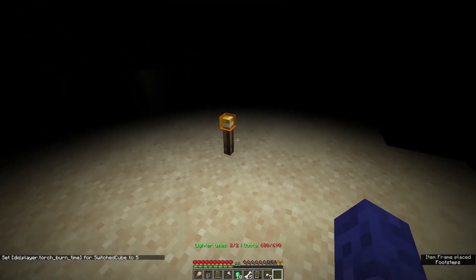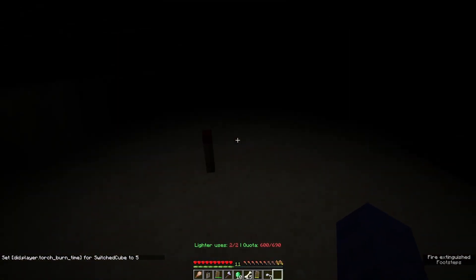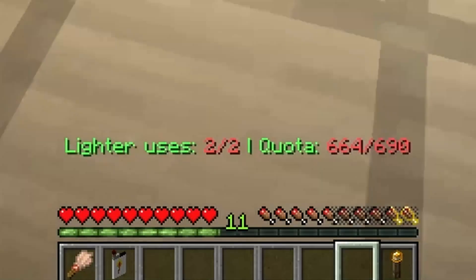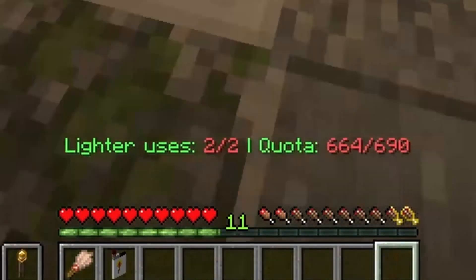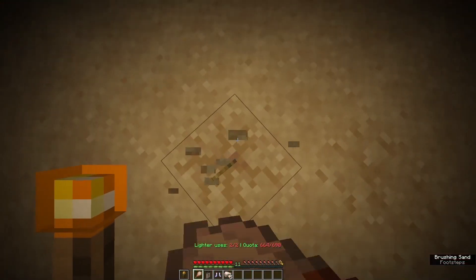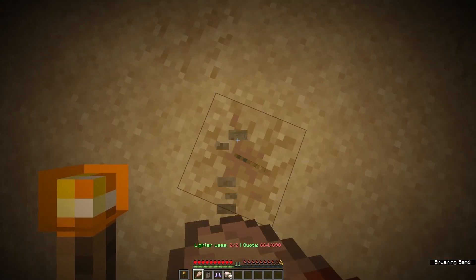I just want to demonstrate this — it lights out, and then I can't use it anymore. I'm probably gonna set the quota back to like 300 or something. So close, but so far — I have to get 26 more quota. Just a few more suspicious sand blocks should do it.